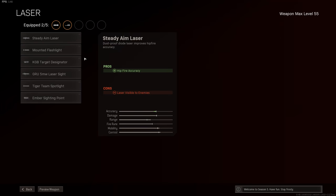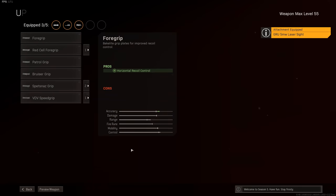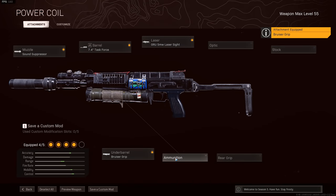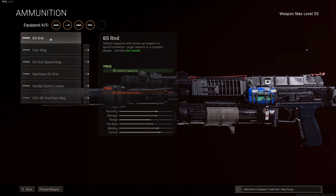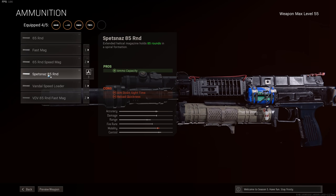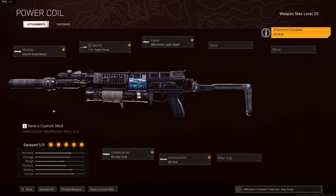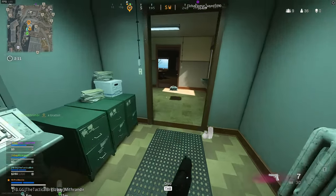Then we take the 5mW laser for better hipfire accuracy, the Bruiser Grip for faster movement speed and better hipfire accuracy, and then I run the 65-round mag — or you could go with the 85-round Spetsnaz mag if you feel like you need it. Personally I think the 65-round option is more than enough, but the 85 is there if you want it. Gameplay today is with Lackey.